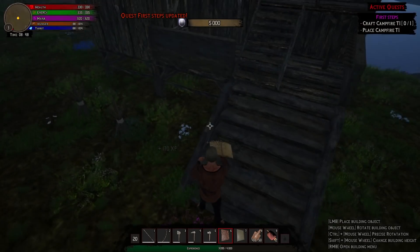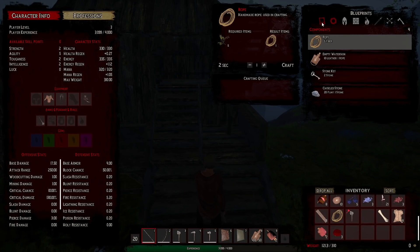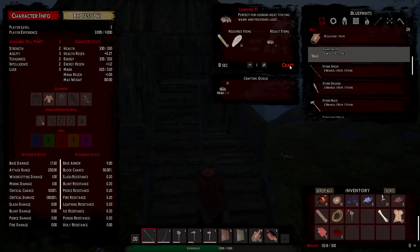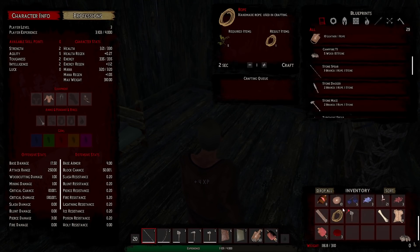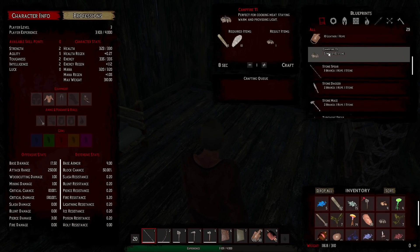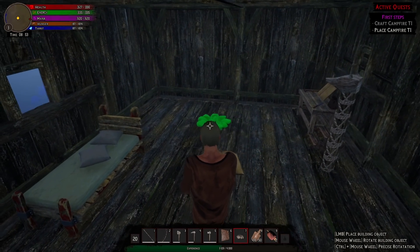Now let's make some spikes and put them right there. Now we make a campfire — I would have made one a while ago. Can you make the campfire in here? Yes, you can, right there. Now can I put that inside? I gotta fix this roof too. Will the campfire burn down the place? It says perfect for cooking meat, staying warm, and providing light — doesn't say anything about burning your house down.